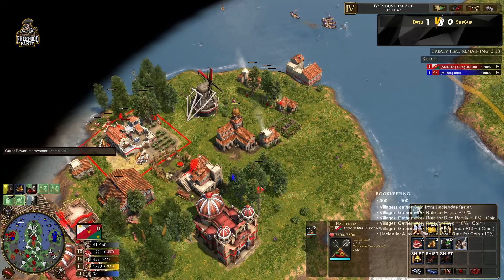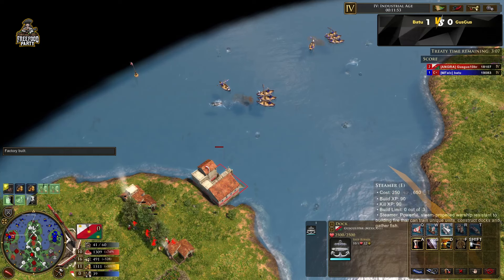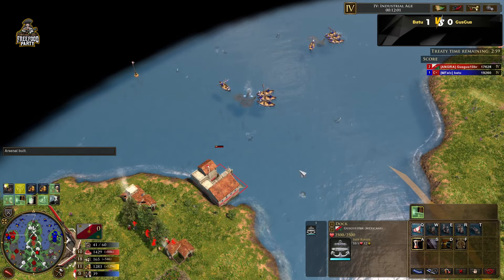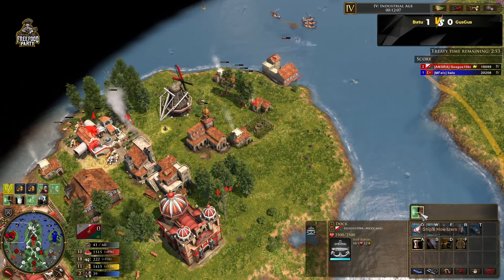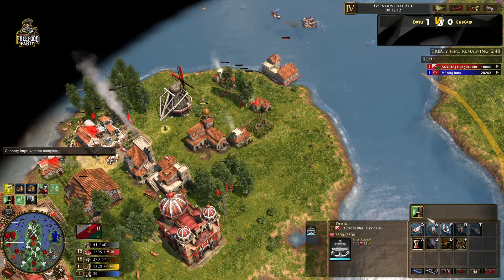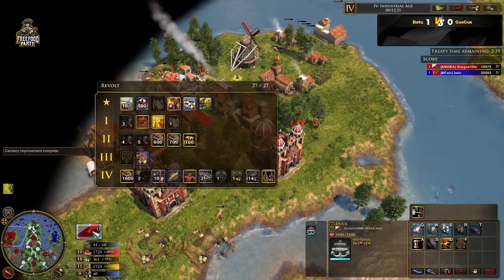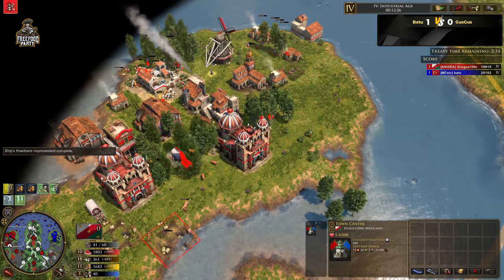We have seven cows over there — they can actually produce villagers right now. I wonder, I think after you revolt this option might be gone. So we have a dock here. I think the idea is just to make frigates, make ironclads — he can already make ironclads in age 4 as Mexico. That's pretty intense. He's going for the Ship Howitzers upgrade — I don't know what that does, so if anybody knows in chat, let me know. He sent two town centers.